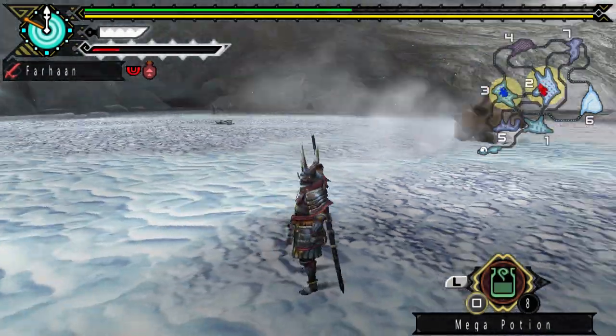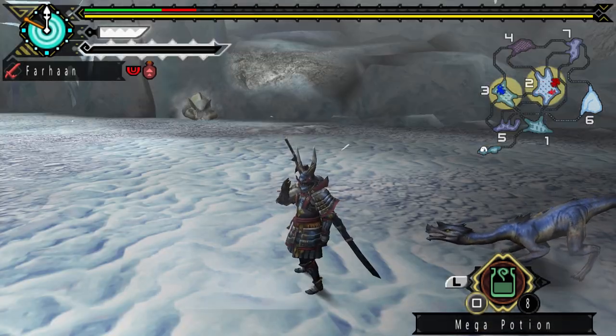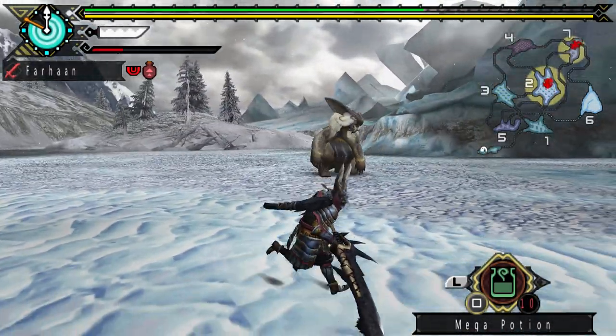When enraged, he will slide at you, turn around and immediately slide again — he can even do it up to three times. He has other attacks not shared with Azoras, such as being able to throw icy rocks at you.